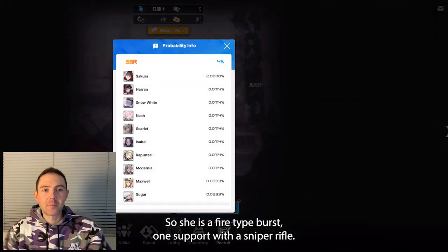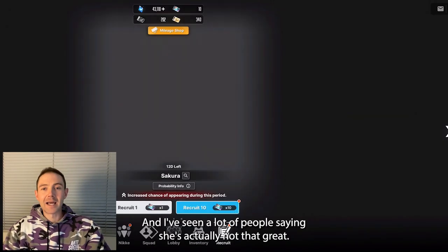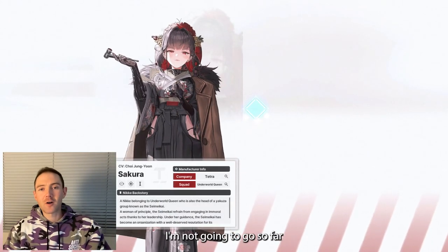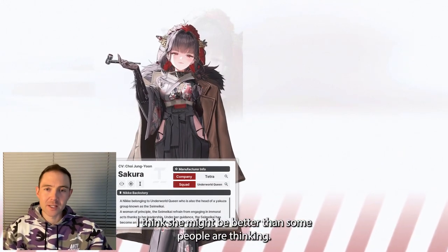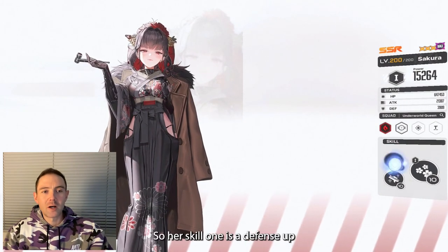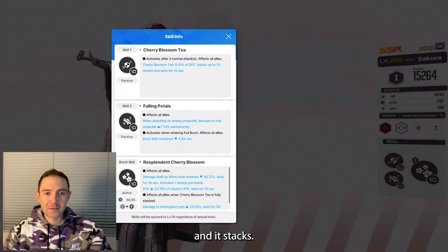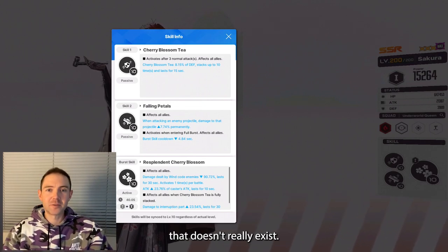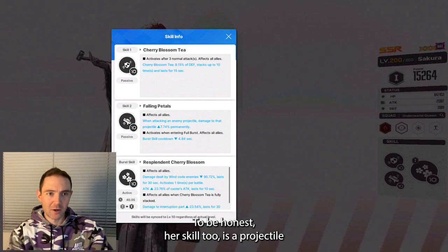She is a fire type burst 1 support with a sniper rifle. I've seen a lot of people saying she's actually not that great. I'm not going to go so far as saying she is a must pull, but let's do a brief analysis — I think she might be better than some people are thinking. Her skill 1 is a defense up, and it stacks. It gets pretty big once it's stacked, but it's kind of solving a problem that doesn't really exist. We don't really need to stack that much defense, to be honest.